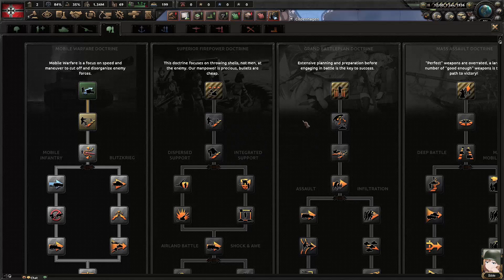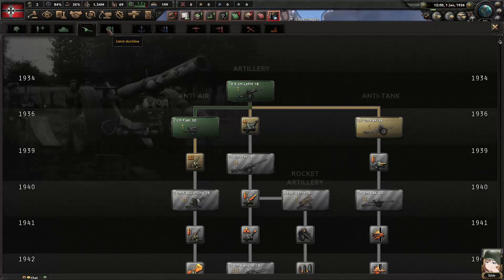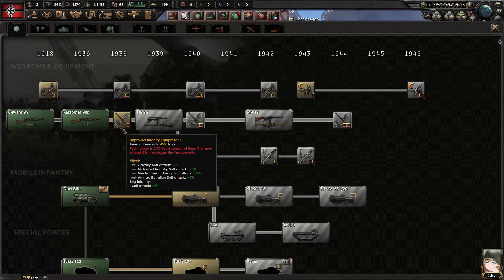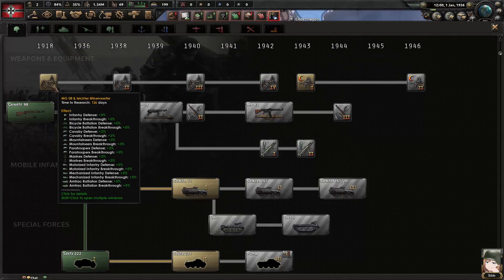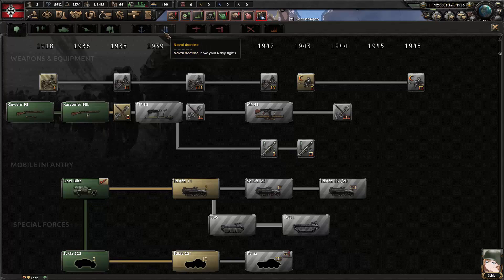The first technology takes about 190 days to research, and the next ones take 380 — double the time. There are factors to bring that down faster which we'll get later. For the fourth slot, I'll go with Infantry — all the way on the left — that's your basic weapons and support technology like mobile infantry and special forces. It makes your infantry better and we're going to have a lot of infantry.